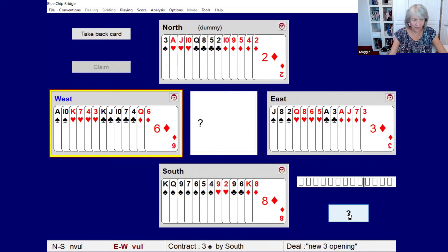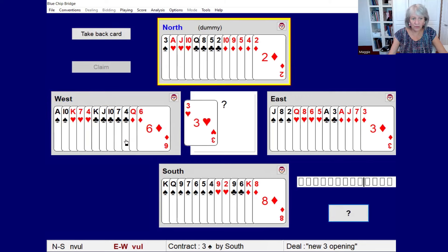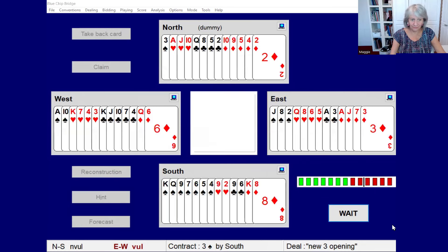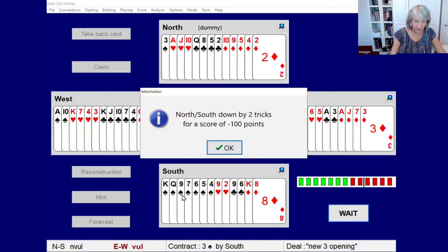We can start to play this out. We have a lead from West of the three of hearts — a low card promising an honour. The final score: North-South, by bidding this preemptive three spades, has gone down by two tricks for a score of minus 100 points. That might not sound like good news, but it's very good news compared with the previous bidding where East-West played in four hearts making 620. I'm sure you would much rather be down 100 points than down 620 points — it's a good result on this hand.